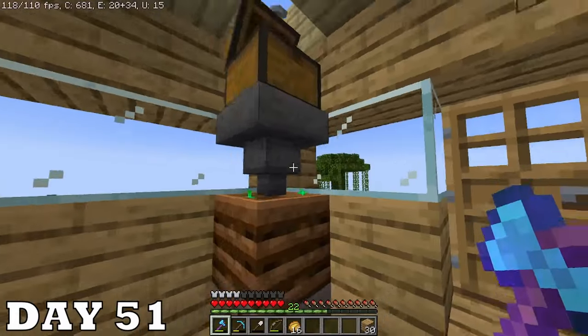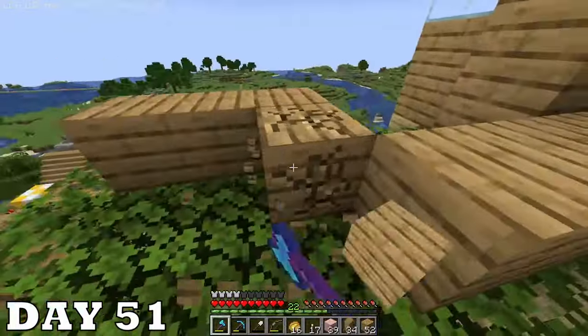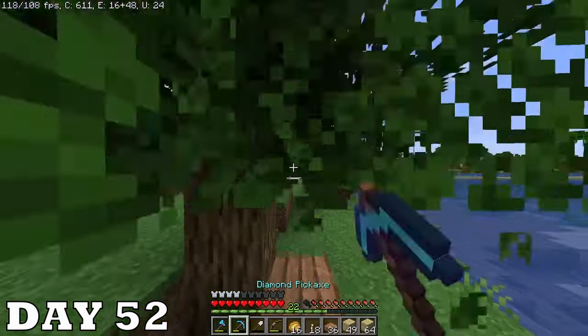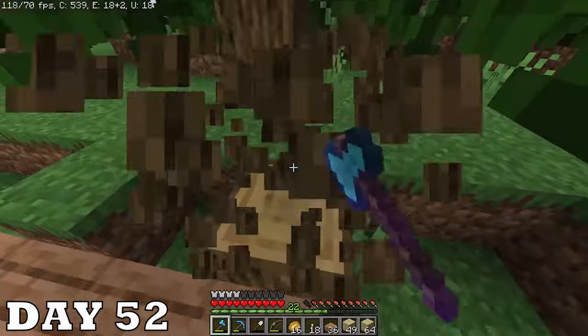Also, unrelated to enchanting, I made a compost machine. With the space from demolishing the cobblestone generator I made an actual enchanting room — finally used those cherry planks from a while ago. I ran out of wood and I'm not gonna use jungle — gotta keep it consistent — so I went to the d-forest to get some oak. It's done — well, done enough.